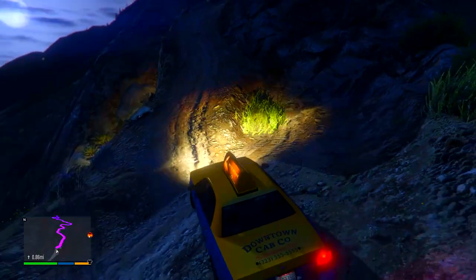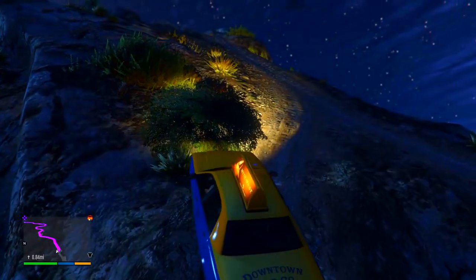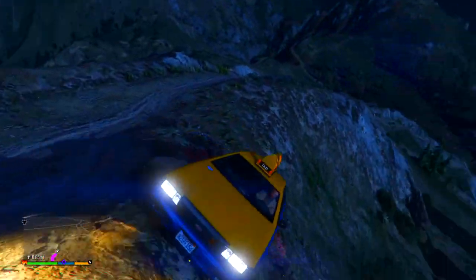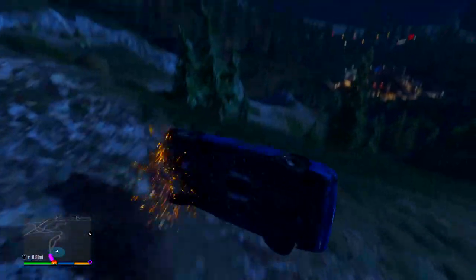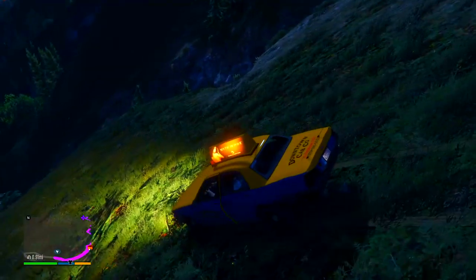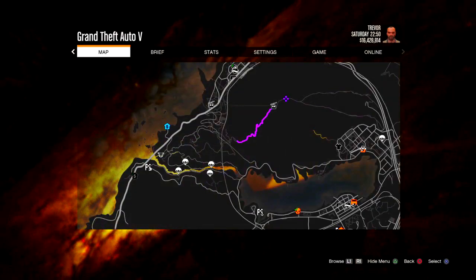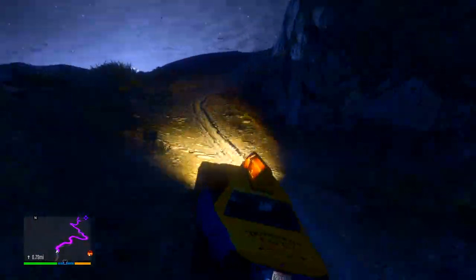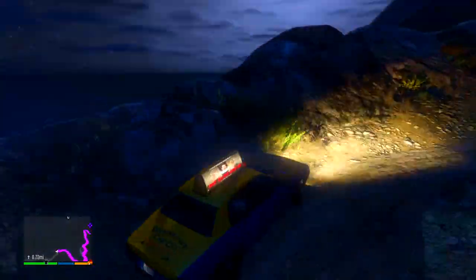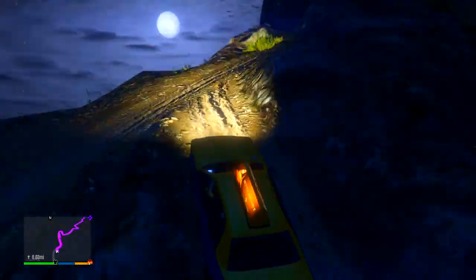The trickiest part of going up Mount Chiliad is going by taxi — you have to be very careful taking corners. My controller actually disconnected, so I had to go backwards, which did quite a bit of damage to my car. Make sure your controller is fully charged before you do this easter egg. I'll speed up the process of going up Mount Chiliad now as it took me a couple of attempts.